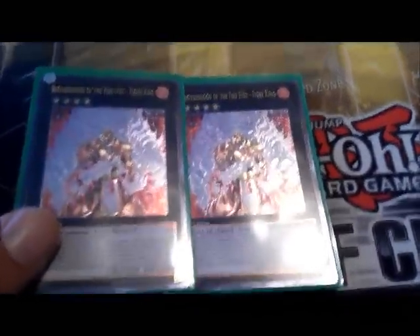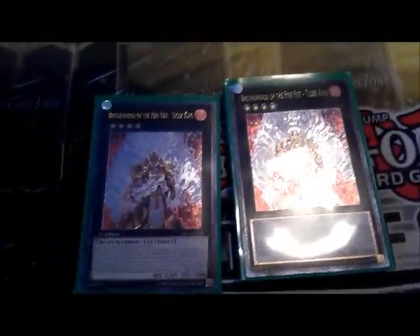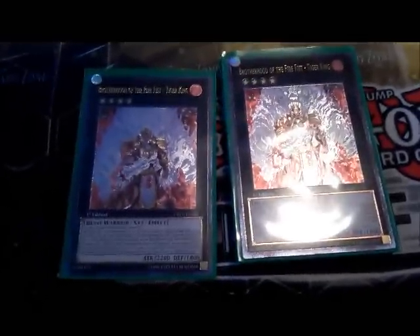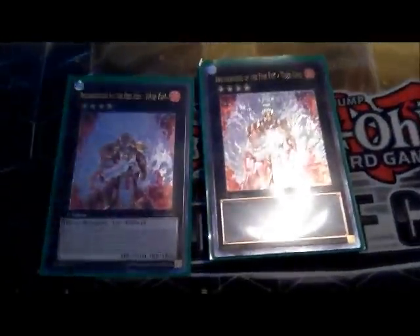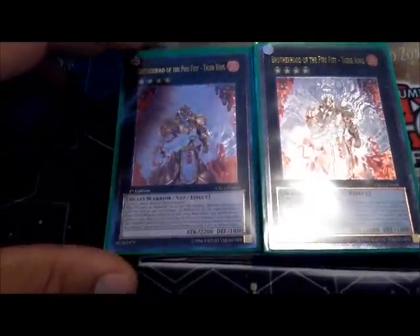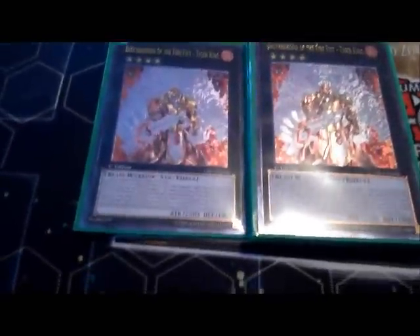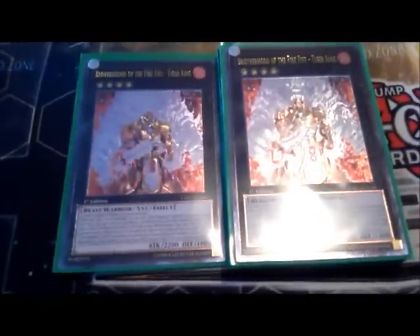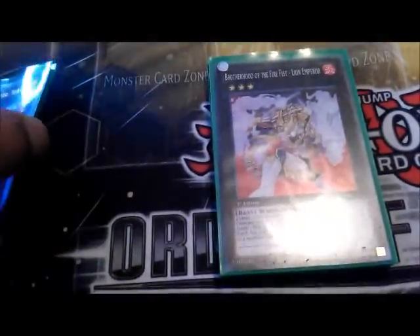For now I got two Ultimate Fire King — they're really nice. Whenever he's xyz summoned I can set one trap formation or spell from the deck. I mainly go for Tenken trap so I can keep him safe and protected — he won't be affected by all other card effects. And whenever he's sent to the grave I can send three face-up formations with him to special summon two beast warriors with the same attack from the deck to the field in defense mode.